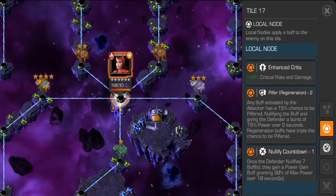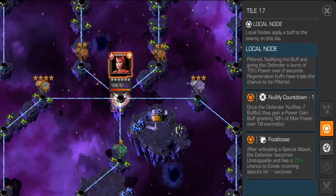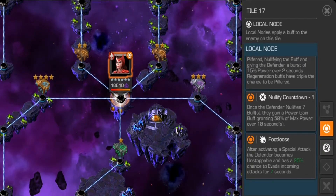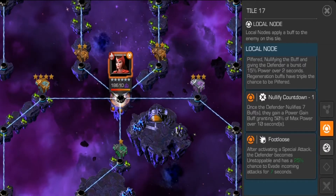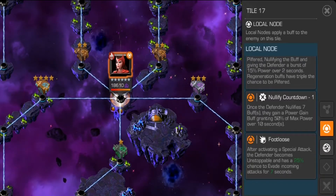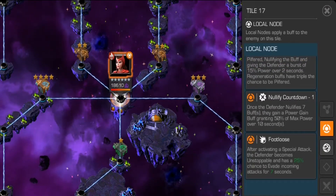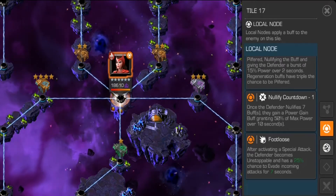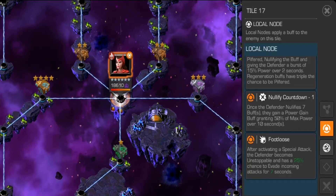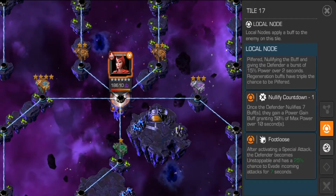Looking at the boss — attacking health, Prefer Regeneration with a 15 percent chance to pilfer. There is also Notified to Countdown — once they nullify seven buffs they gain a power gain buff granting 50 percent of max power over 10 seconds. That's not a huge problem unless you have Kamala Khan Infinity War, Warlock, or Quake. After activating a special attack, the defender becomes unstoppable and has a 25 percent chance to evade for seven seconds — that's the big pain.